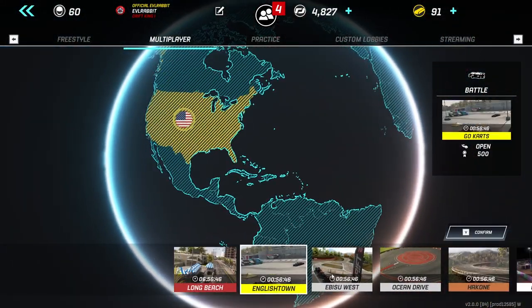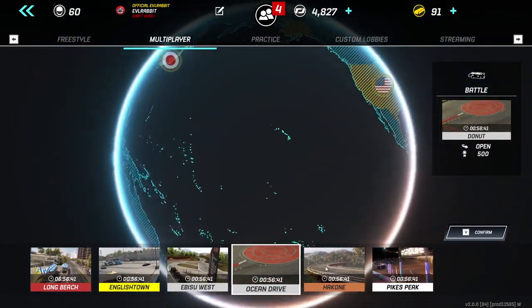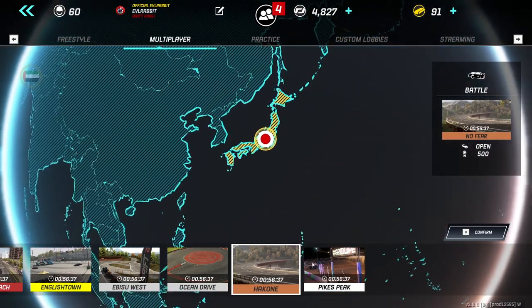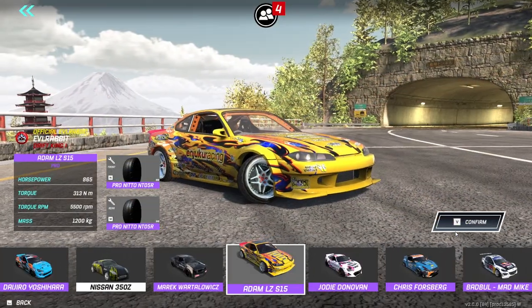We got English Town Go-Kart Track, Evasive West, Ocean Drive, or No Fear Hakone. We're going to go with No Fear at Hakone and take out Adam LZ's S15.